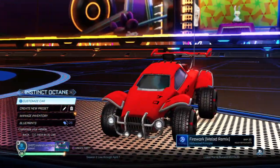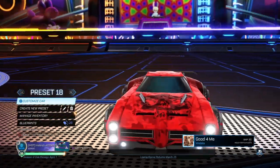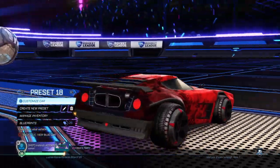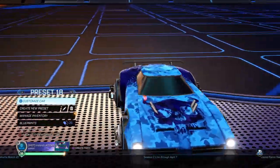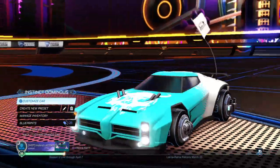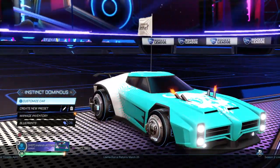Alright, we got preset 18. This one is cool, I love it. We have the dark red and the light red, and then the red tires to make it look just amazing. Same with the blue side — dark blue and then light blue — just matches perfectly. We got the Instinct Dominus. It looks the same as the Octane but as a Dominus.